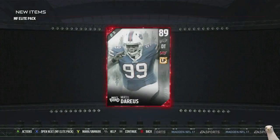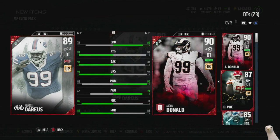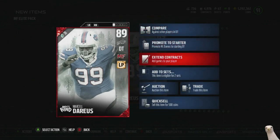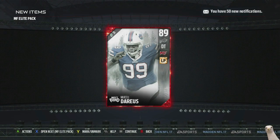Number one - we get a Marcel Darius! That's a pretty good pull. He doesn't go into the set, but I actually wanted this card and will be starting him. This helps me sell Dontari Poe. Darius is definitely the better DT - better pursuit, better finesse move, better power move, better block shed, better tackling, same strength. That is definitely an upgrade. He goes right into my starting lineup, so that is a very good pull.